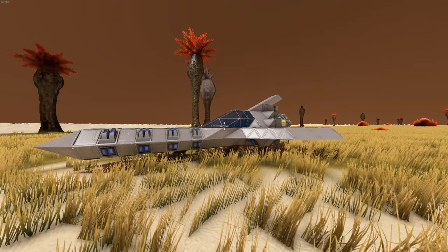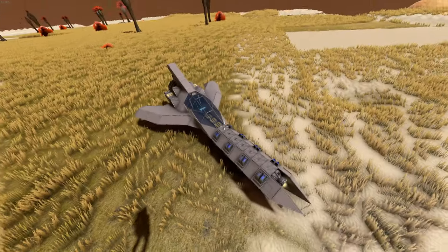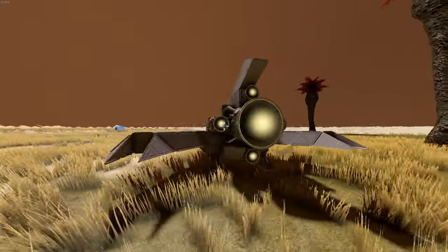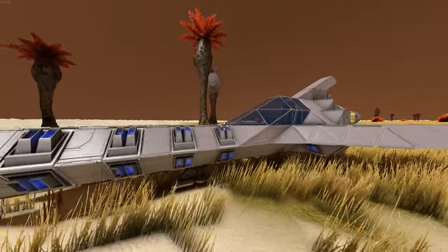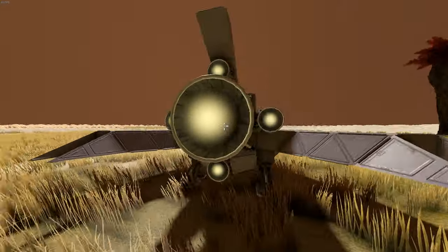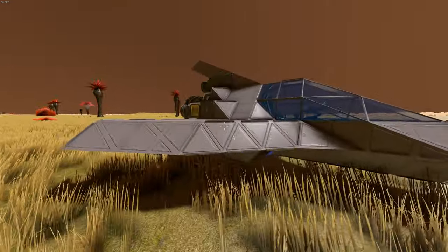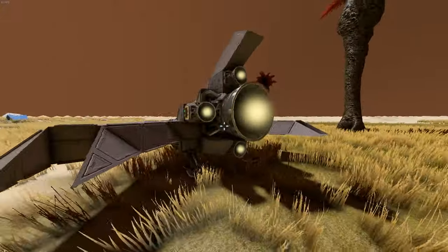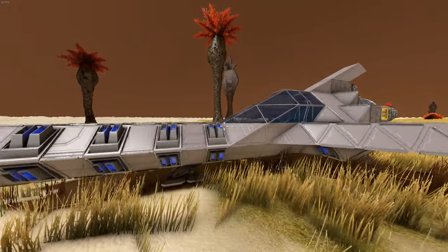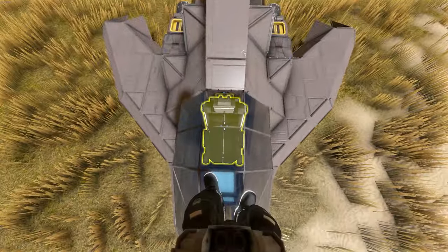We are returning to Space Engineers with a very, very simple thing. I just whipped this together very quickly, and I've simply called it a Simple Scout, because sometimes that's all we need. Sometimes when you're looking on the workshop for an item, you just want something you can spawn in and maybe modify to your own purposes. I only use two mods for this: the Landing Gears mod I always use, and the Azimuth Mega Mod Pack. Just two mods for the whole thing — no shields, no weapons. That is basically it.